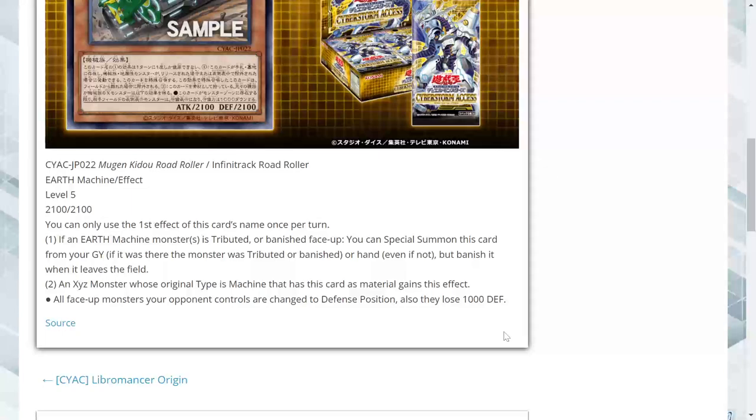That's definitely an interesting effect. Secondly, if an Xyz monster whose original type is Machine that has this card as material gains this effect: all face-up monsters your opponent controls are changed to defense position, and they also lose 1000 defense. I like that — it has potential to just screw over a lot of different decks.